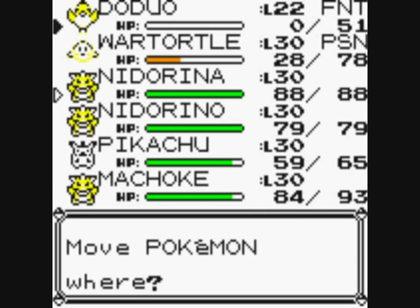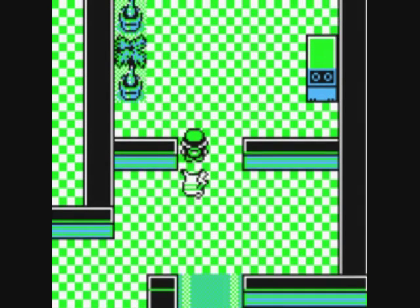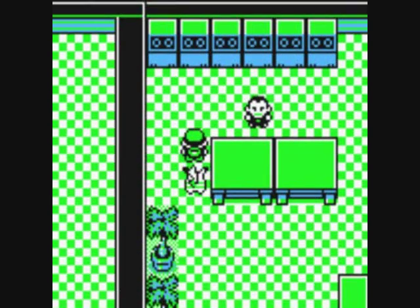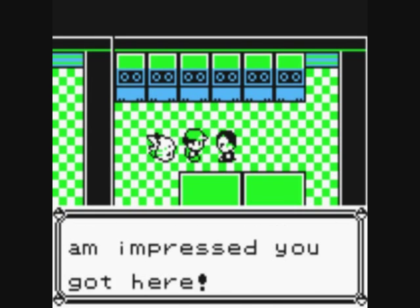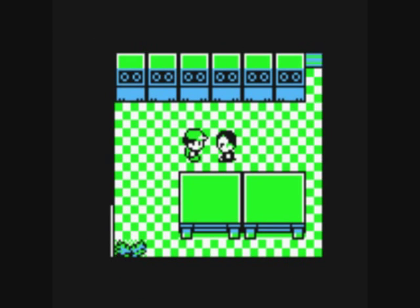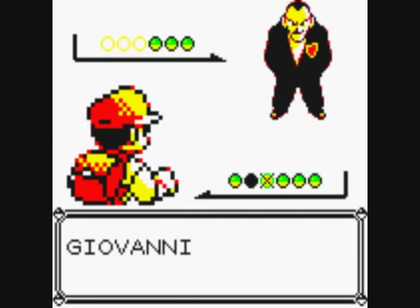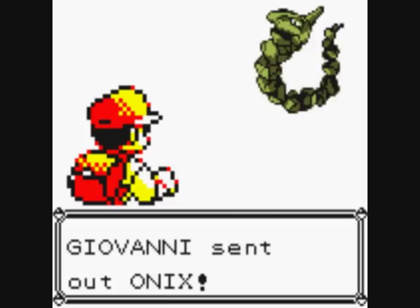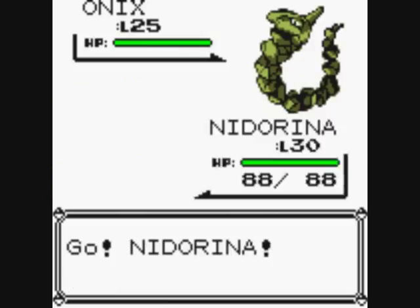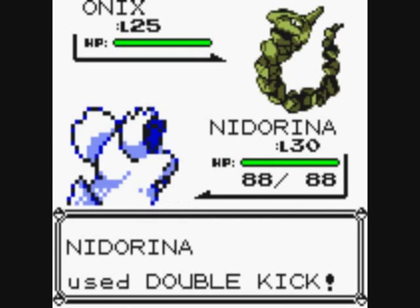Let's get Nidorina out. By good I mean one that hasn't been used. Giovanni wants to fight — it's because Team Rocket are like the Mafia. I'm glad I got Nidorina out because she can do Double Kick, which is a fighting move and really good on rock types. This will be good.